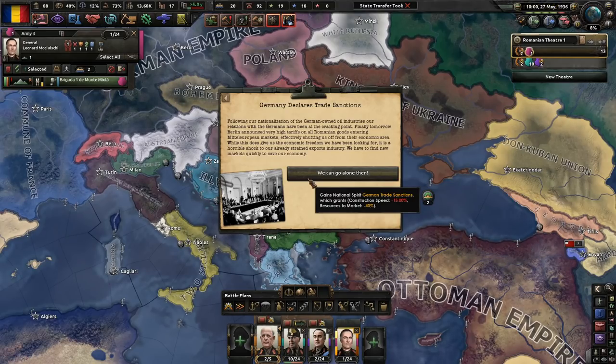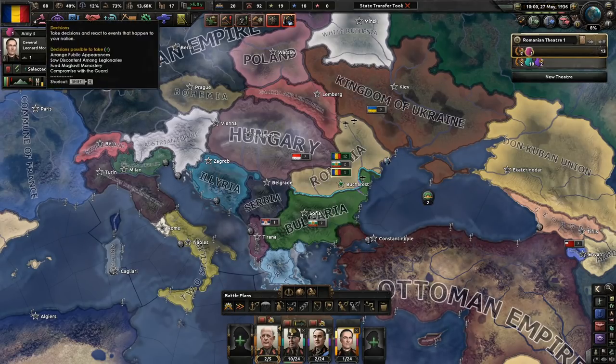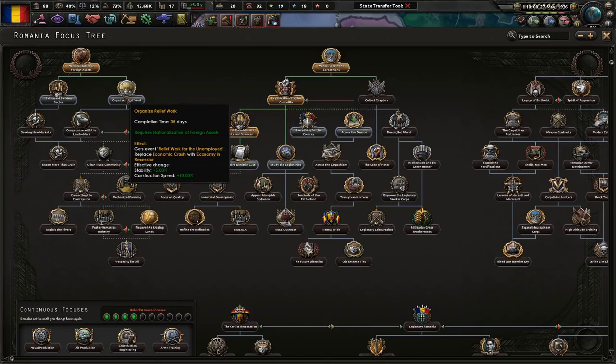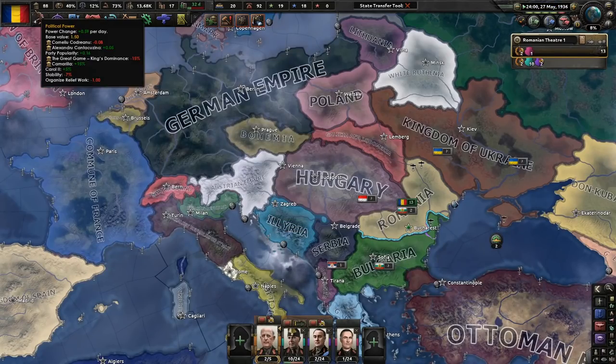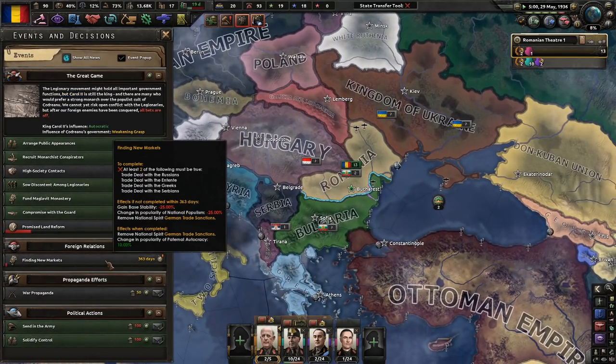While this doesn't give us the economic freedom we've been looking for, it is a horrible shock to our already strained exports industry. We have to find new markets quickly to save our economy. Let's go ahead and organize relief work first. The economic crash was one of the last things we needed, but fortunately we have fertile soil — we can withhold some grain that was exported to make sure our people do not starve. We have to find new markets and make at least two trade deals.